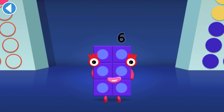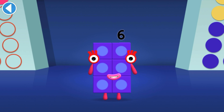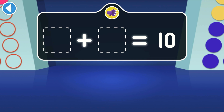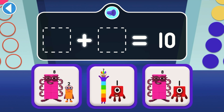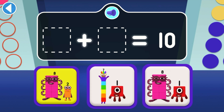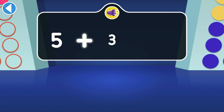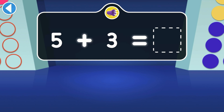Hello there, it's me, Number Block 6. Get ready to win my super shiny stars. Try the quiz and be a maths whiz. Tap on the right answer — which two number blocks can make ten? Well done! You've won a super shiny star. When five and three join together, how many do they make?